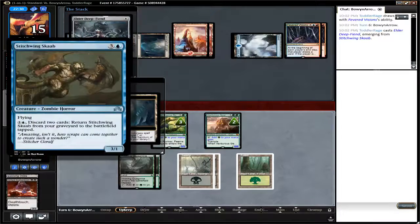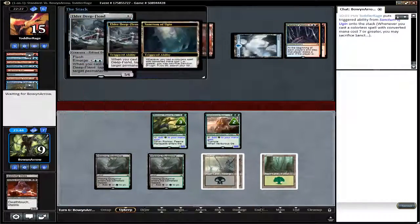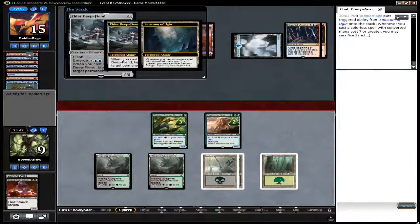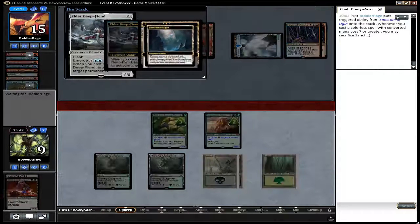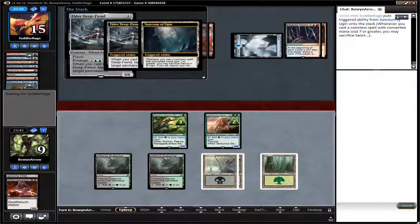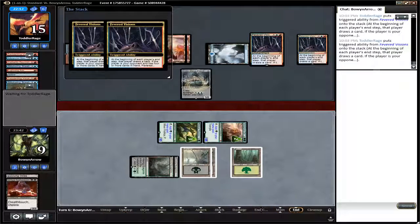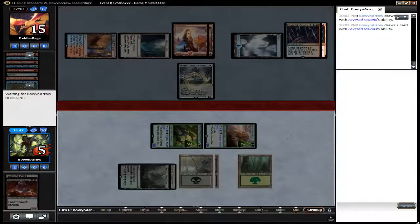He sacrifices the Scab to Elder Deep Fiend, which will let him tap down the other creatures, buying him more time. If he uses the Sanctum of Ugin and gets another Elder Deep Fiend, that would be enough to buy him enough time so that Fevered Visions will kill.